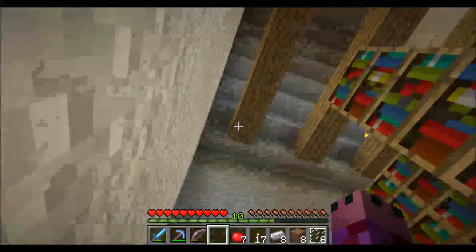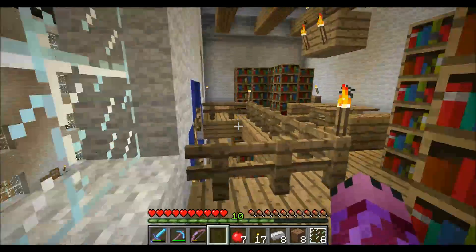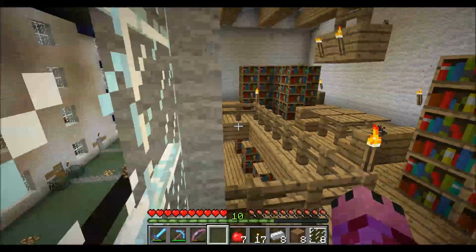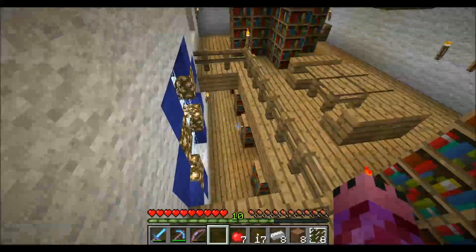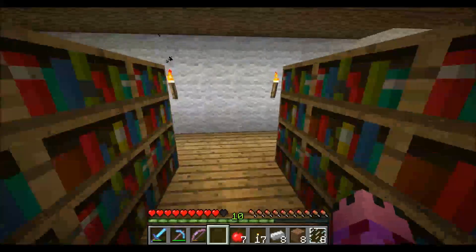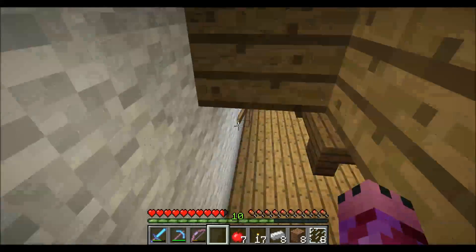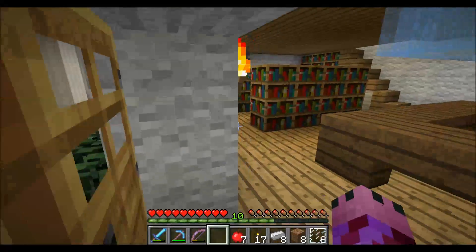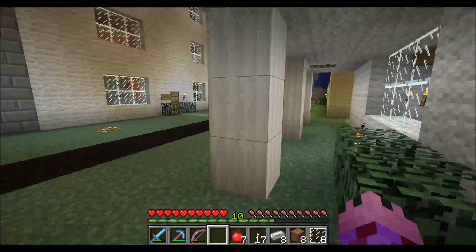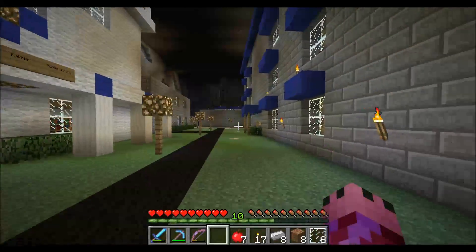Go up to the top floor. We've got some rafters up there. I have a sprint key bound finally. I've just been using the double tap forever. So this place is really cool. I don't explore it nearly enough. I'm not on for long enough ever, but I will definitely be now. Hopefully I can catch her on sometime and she can show me around again.